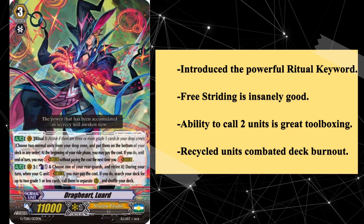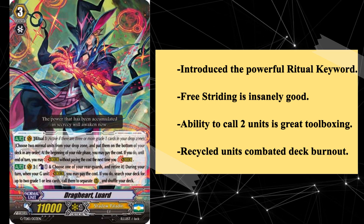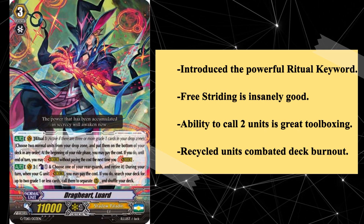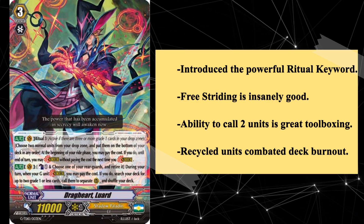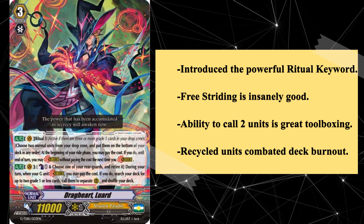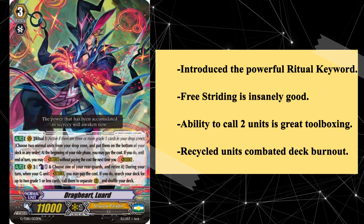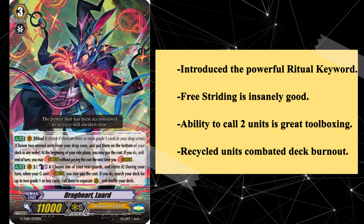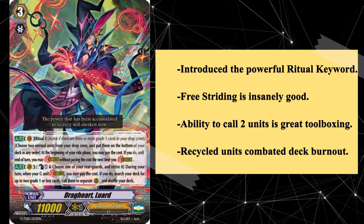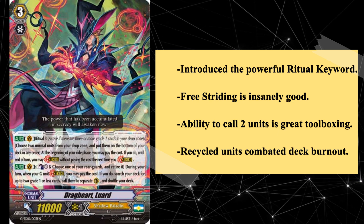Debuting at the onset of the G Next era, Dragcart Luard was the progenitor of the Ritual mechanic and somewhat revolutionized the clan upon release. During the G era of Vanguard, every clan received what was known as a keyword — a type of ability unique to a single clan. Oddly though, not every clan received their keyword at the same time, with Shadow Paladins being among the last to receive theirs, leading to Shadow Paladins' first strider, Claret Sword Dragon, to simply fall back on traditional methods instead. Unfortunately, Claret Sword would be outshined by the likes of Revengers and Blasters, which both saw great competitive success and left Claret in an awkward position.